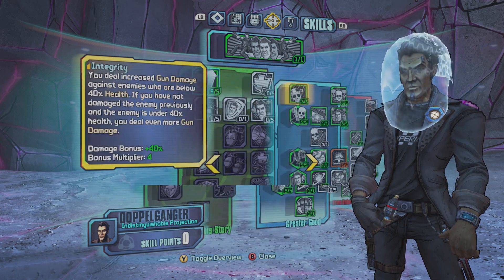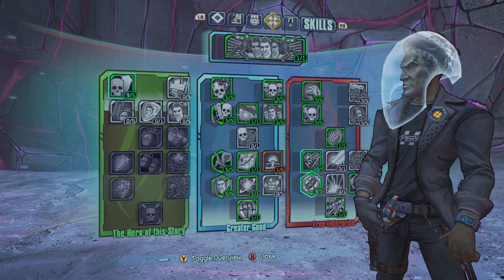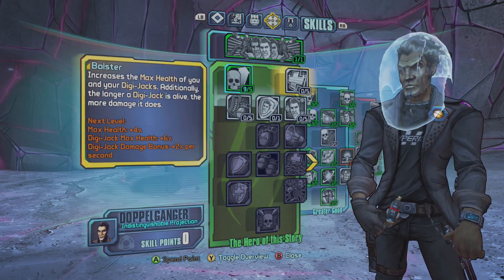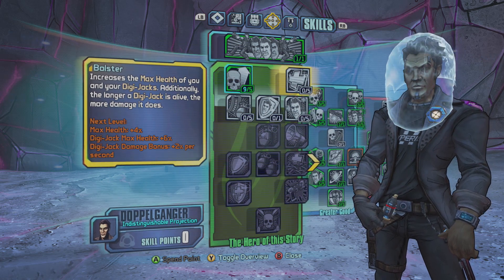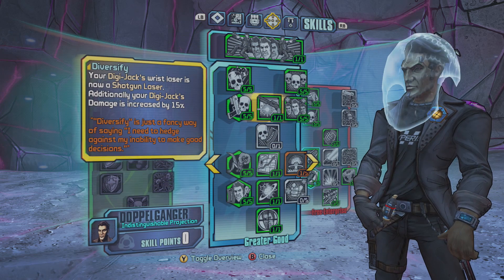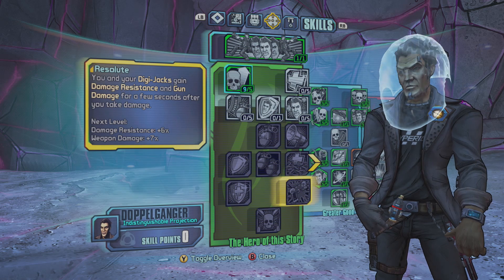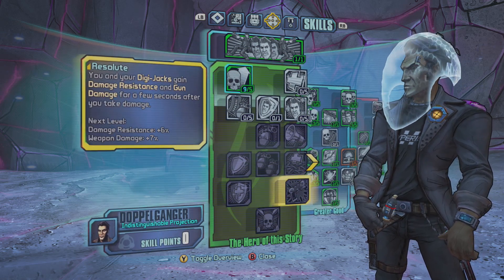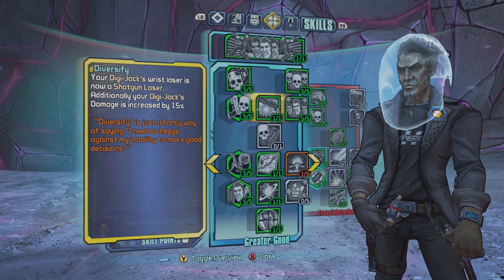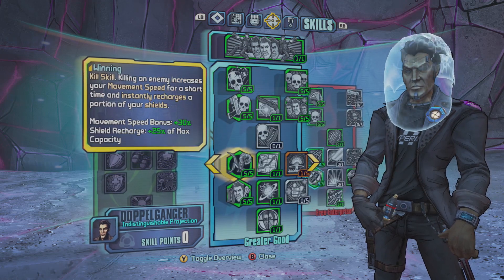So first let's break down the character skill changes, starting with the Doppelganger Jack. In the Hero of the Story skill tree, the skill Bolster boosted the health to 4% when it was originally 3% per point. His skill Diversify now also adds 15% damage to your Digi Jacks. Resolute had the damage resistance buffed from 17% at maximum points up to 25% at maximum points, which is a really good change. All these not too game-changing, game-breaking.